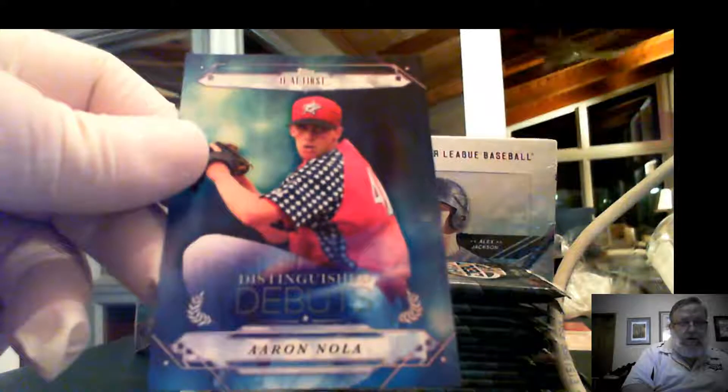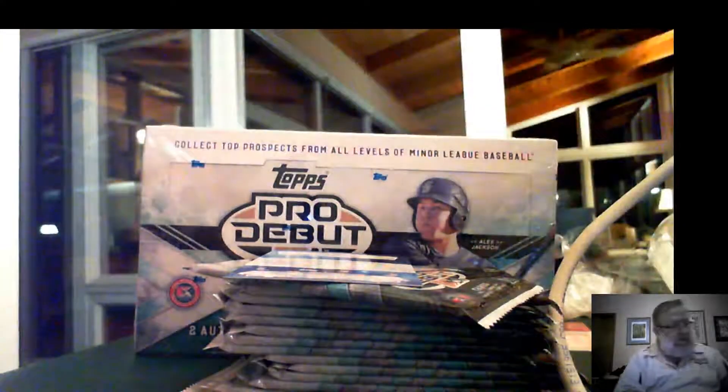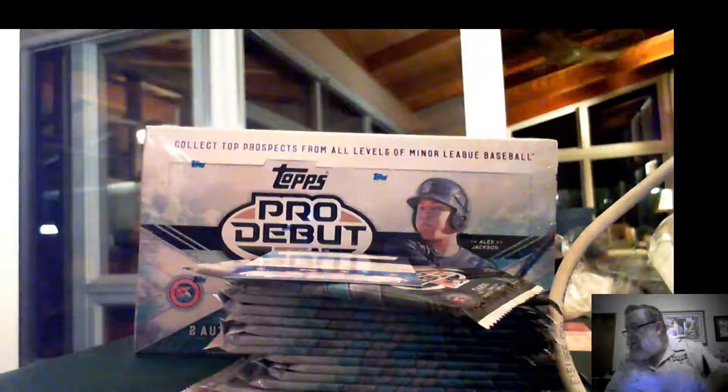We've got AJ Cole, Jose Carraza, Julio Urges, Tyler Bede, and an Aaron Nola distinguished debut. That goes into spot number five. So the next insert up will be for spot number six, which is Nolan.